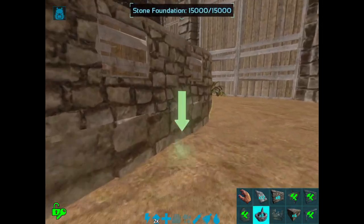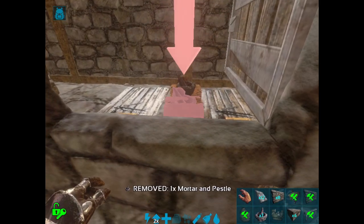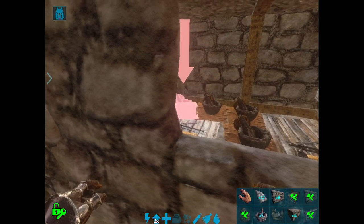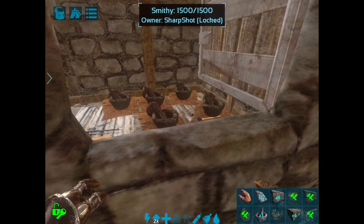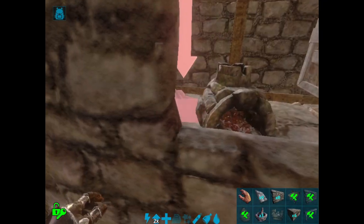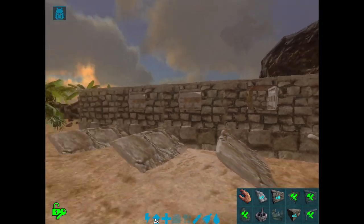And then you have a very hidden base. If you want even more storage, what I do is put more mortars and pestles in there — you can kind of see them there. Fit them just everywhere you can. You can also put them on top of the smithies, but not too many or you won't be able to access your smithy. So it's just cramming more mortars in there for extra storage.